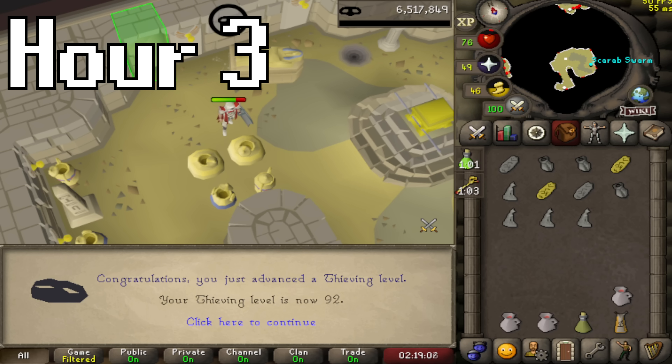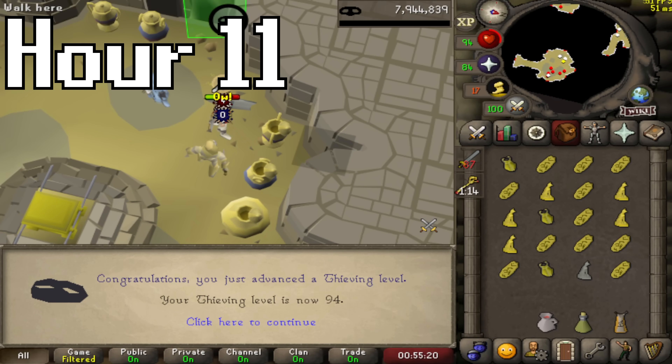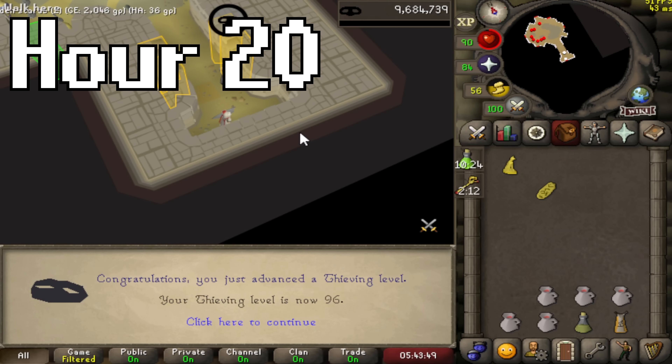There's 92 thieving, and here's 93 thieving. Yet another thieving level at Pyramid Plunder, up to 94 thieving, and another level without getting the scepter — up to 95 thieving now. Did not think I would make it this far without getting the scepter, but it seems like that's the case. Maybe we'll make it all the way to 99. Yet another thieving level, up to 96 thieving now, and still no scepter.